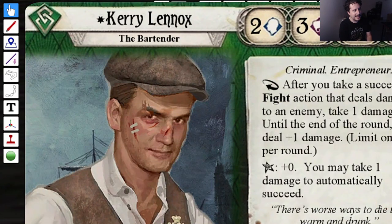We're going to start with Kerry Lennox, the Bartender. Criminal and Entrepreneur. Stats are 2, 3, 4, 3. Soaks for 8 and 6.